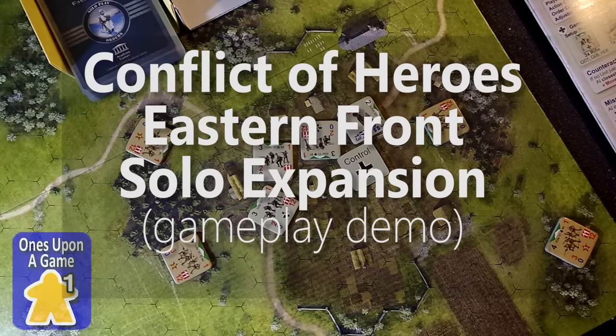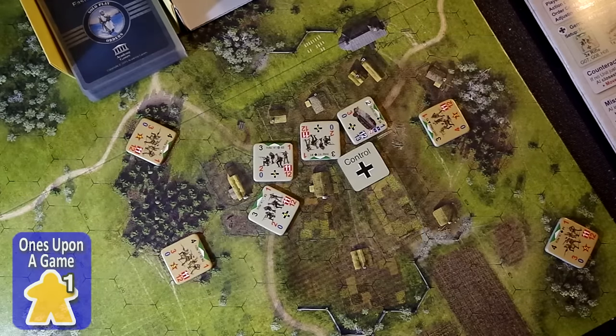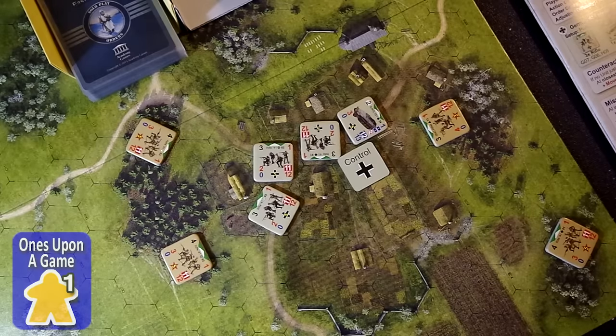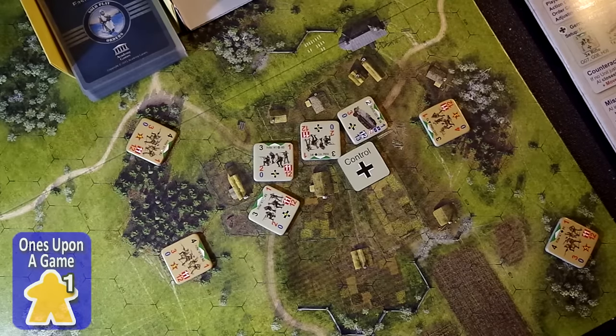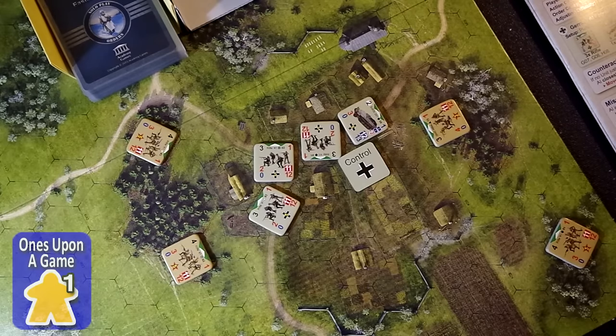Hello again, this is Kevin Kitchens with Ones Upon a Game on Board Game Geek, and I wanted to give you a quick play-turn overview of the Conflict of Heroes solo expansion. I'm set up again for the first mission. I finished one playthrough of it, with a few errors on my part misremembering the original rules — I probably, to my advantage, won the game as the Soviet player. In this scenario, you start out as the Soviet player. Each side has four units. The AI — the German side — is referred to as AI in the solo game, and the player's units are referred to as units.